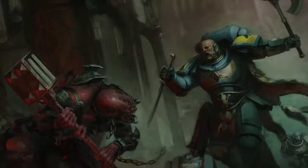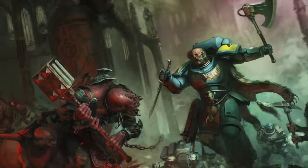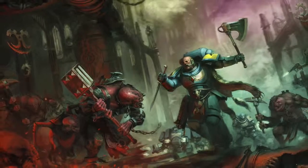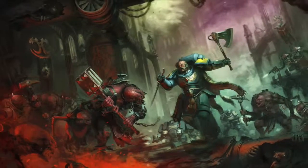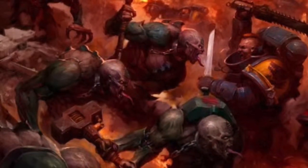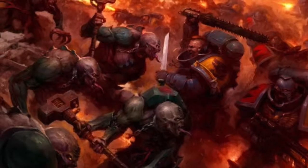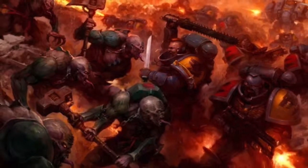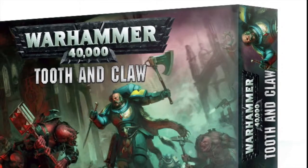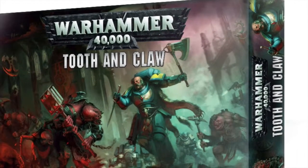As the defenders of planet Vigilus desperately battle an orc warg, a huge gene-stealer occultist insurrection instigated by the claw of the thirsting worm assails them from below. Can the arrival of a strike force of space wolves turn the tide against this grave threat? Warhammer 40,000 Tooth and Claw is a 2018 battle box that escalates the fighting on Vigilus, setting the space wolves against the gene-steel occult.